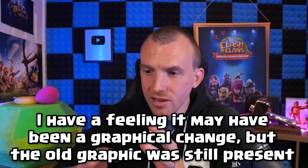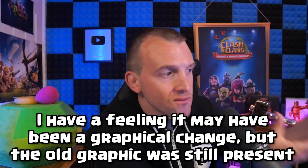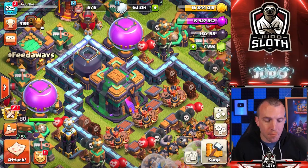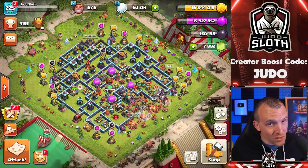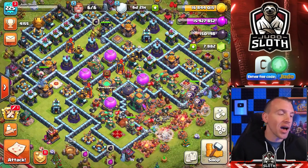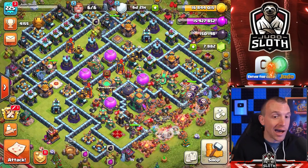It was something they were play testing — the graphic was there, and when they sent the video to the marketing agency it slipped through the net and made it into a promotional video, but it was not being added. I tell you that not because I don't think the new levels are coming — the defense levels were a little bit more evident in the video, and the troop levels I was definitely being speculative with — but to be real with you. Generally Clash are very careful about what is in official videos.